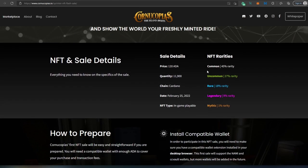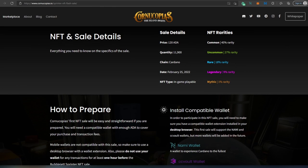Scrolling down here you're going to be able to see NFT rarity, their mint price, and how many were minted for public sale. You can look at the rarities — Common is 45% (the red one), Uncommon is 27% (orange), Rare is 18% (silver-looking), Legendary is the blue one, and Mythic is only 1% — that's the pink one. If you missed the sale, don't worry, there is still going to be another one coming up.